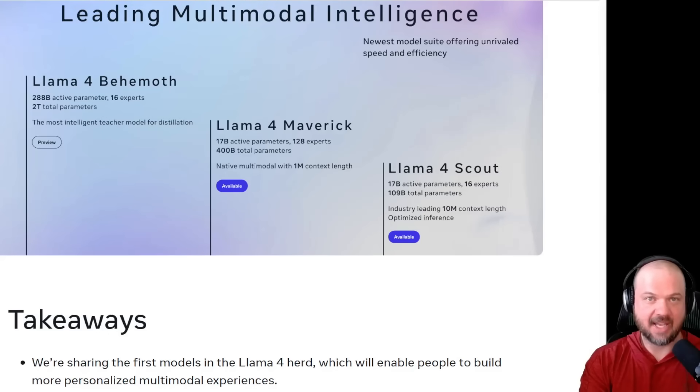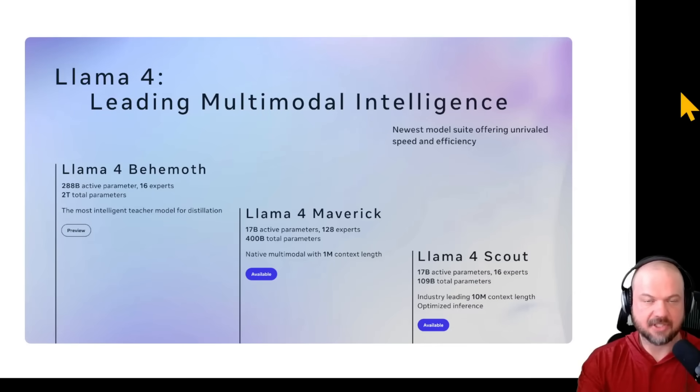Let's dive in and see what Meta has in store. There are four tiers for levels of this model, each different in its own way. Starting with the Llama 4 Scout: it's 17 billion active parameters, 16 experts — a mixture of experts model where each expert is responsible for its own area. They're called up to complete the prompt depending on what you're asking for. 109 billion total parameters, with that industry-leading 10 million context length, optimized for inference speed.